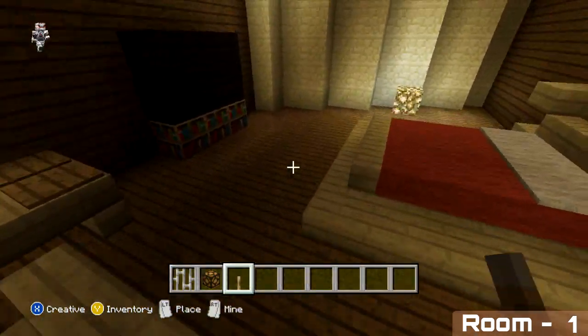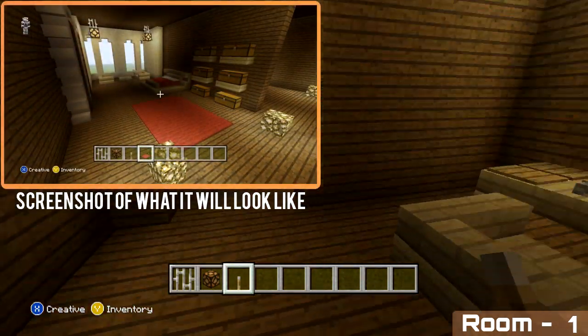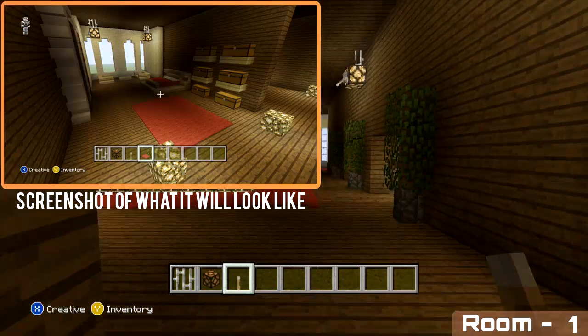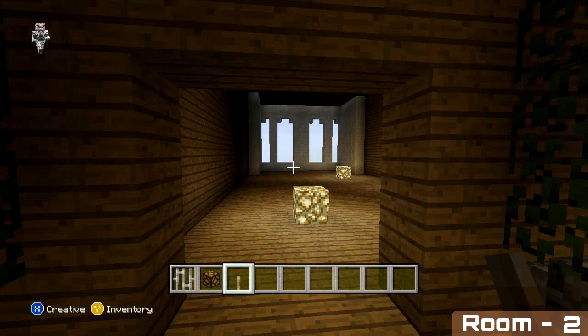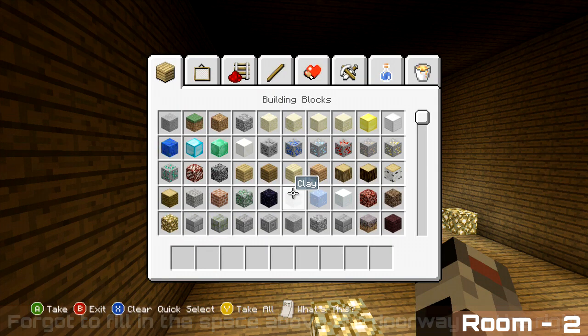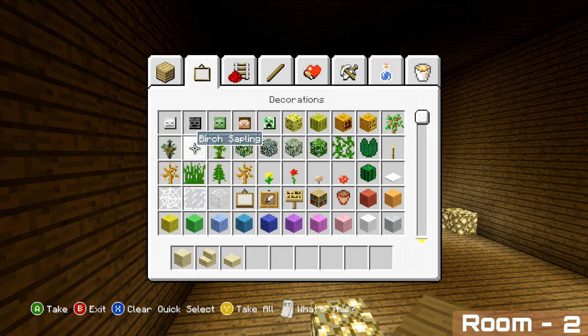This next room is going to be a bedroom as well, but on the right hand side it has a doorway leading into another room where we'll be adding an ensuite bathroom. To start, we're going to do exactly the same as the previous room by placing our bed — I'll be doing this slightly faster as it's the same design.